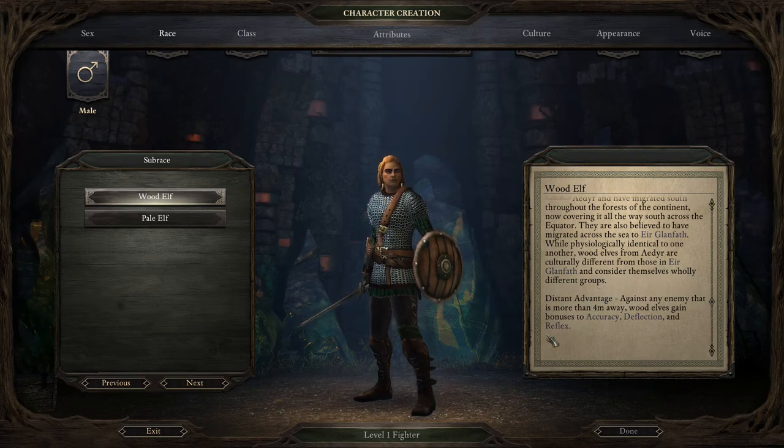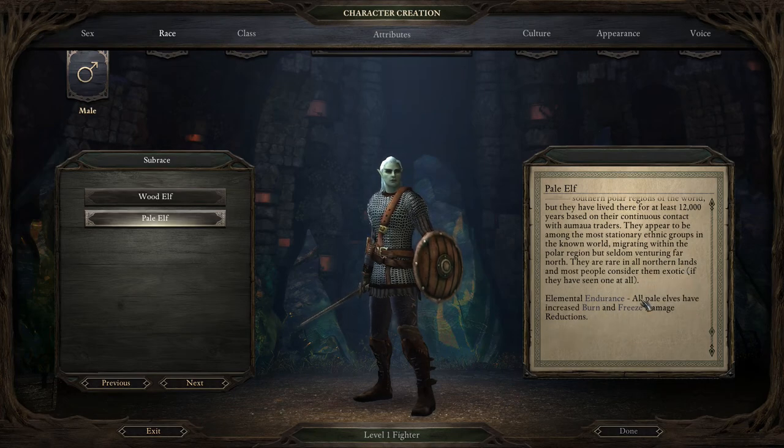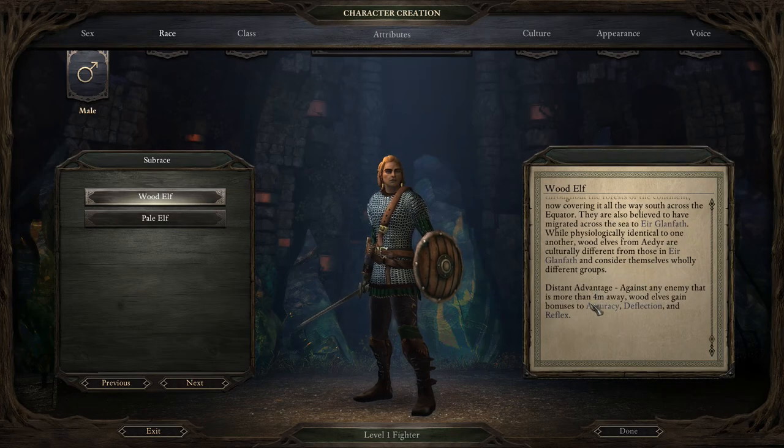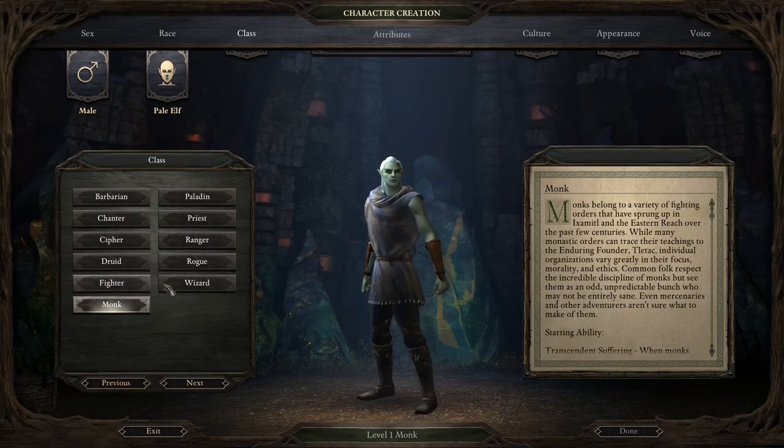The pale elves came to the southern polar regions of the world and have lived there for at least 12,000 years. They appear to be among the most stationary ethnic groups in the known world, rare in all northern lands — most people consider them exotic. As a pale elf we have increased permafrost damage reduction, an advantage against enemies more than four feet away, and bonuses to accuracy, deflection, and reflex. The pale elf sounds pretty cool — nobody typically sees them, so let's go with that.